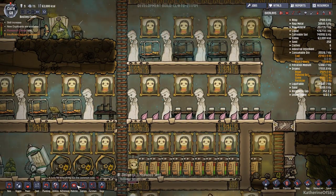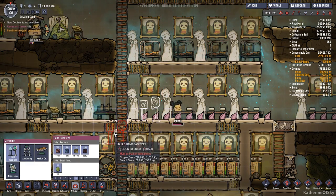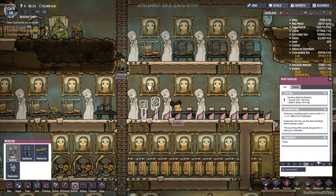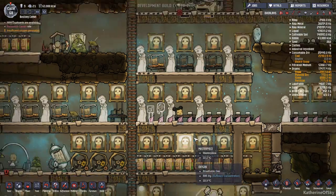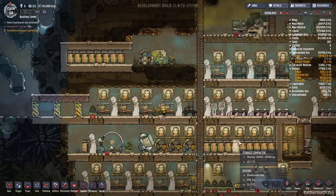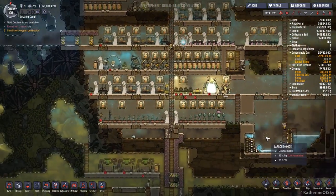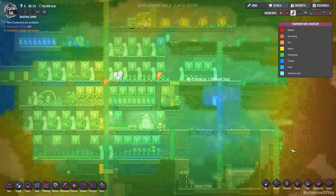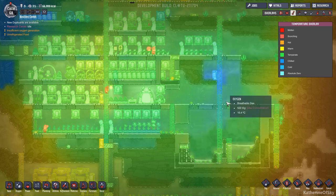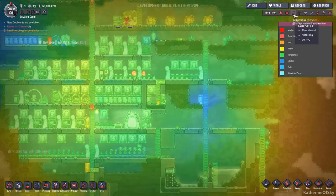We have enough bleach stone right now to build our little hand sanitizer - so here we go. Let's put this at priority eight because I want it to happen. These storage compactors are getting very, very full - I feel like I need to make another storage area. What have we got temperature wise in the base? Oh, this is nice - look at this cool air floating down this way. That's looking really good. Quite pleased about that.